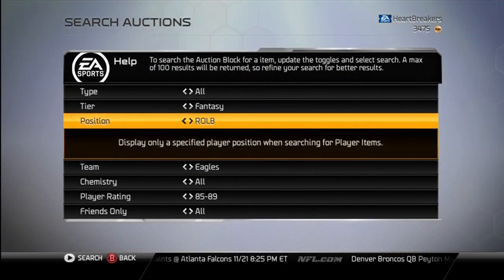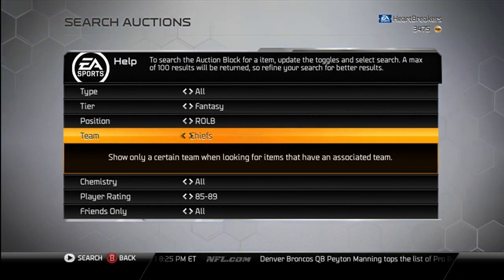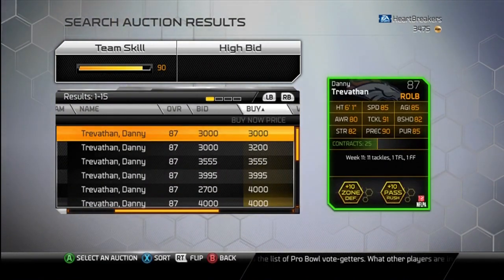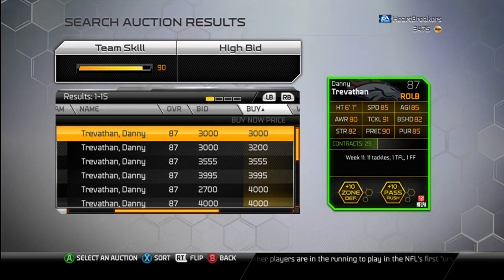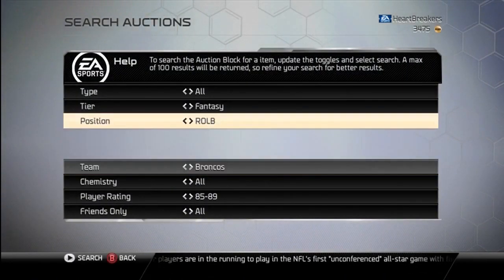Danny Trevathan is next. We got two right outside linebackers this week — yeah, because we need that. Zone and pass rush are his chemistries. He's 3,000. He's about the same as Mayo — just kind of raises some categories up and drops some others. Pretty much the same.